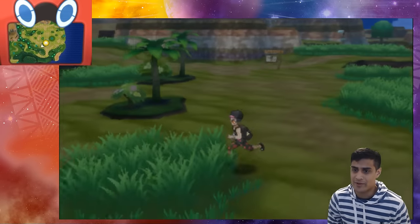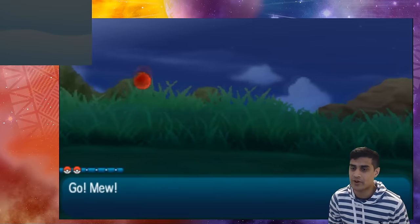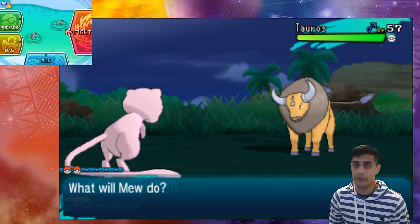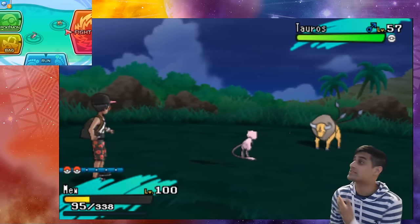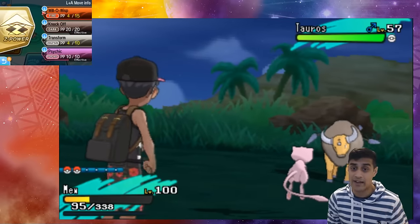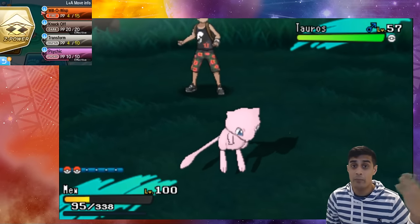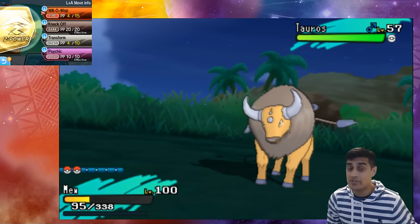We're going to go right into battle. We've got a nice Raticate over here, so we're going to throw out our Mew. As you can see, Mew's health isn't doing so well. In a battle scenario — say a Wi-Fi battle — you took a big hit on Mew's health. I've got Will-O-Wisp, Knockout, and Psychic on it as well as Transform, but my moves aren't cutting it, I'm running short on PP, Mew is really low, and I don't have a potion to heal it — only a Z crystal. I'm in trouble. What am I gonna do?